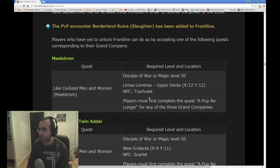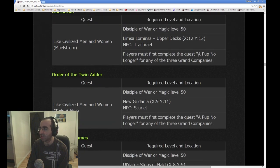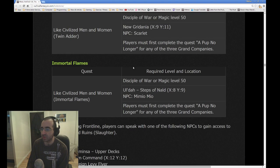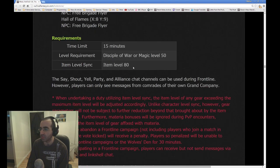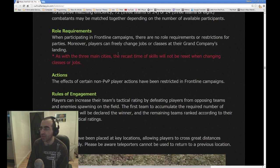The PvP encounter Borderland Ruins Slaughter has been added to the Frontlines. Players who have yet to unlock Frontline can do so by accepting quests from their Grand Company, having already done the quest A Pup No Longer to unlock PvP originally. The idea of Slaughter is that it's quick 15-minute battles. There are no role restrictions on queuing. All party members must be affiliated with the same Grand Company. When participating in Frontline campaigns, there are no role requirements or restrictions for parties. Players can freely change jobs or classes at their Grand Company's landing — you could all be white mages, it's completely up to you.